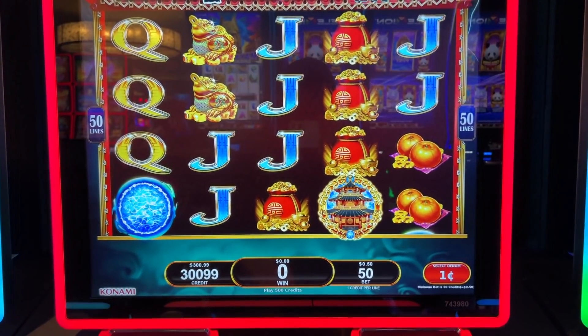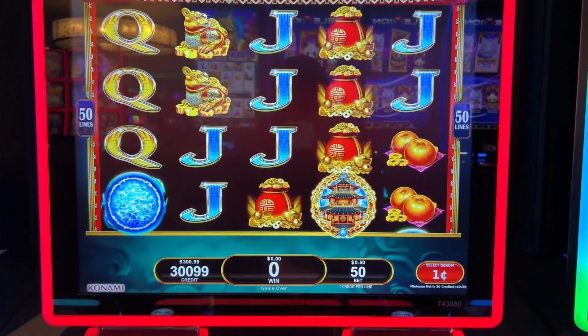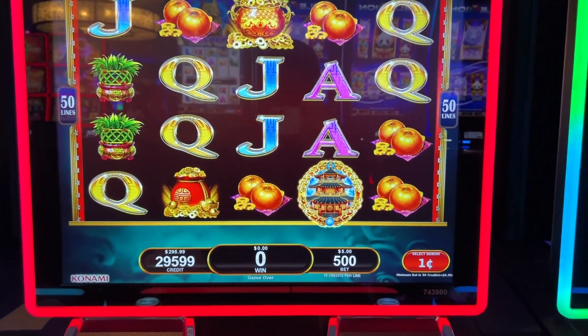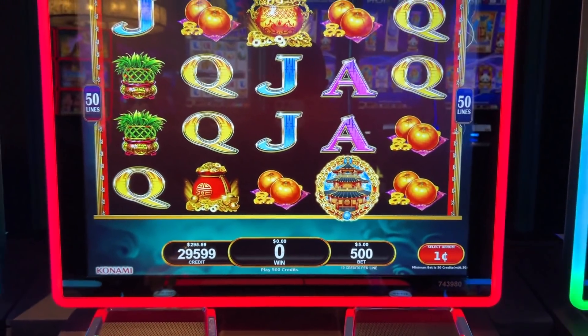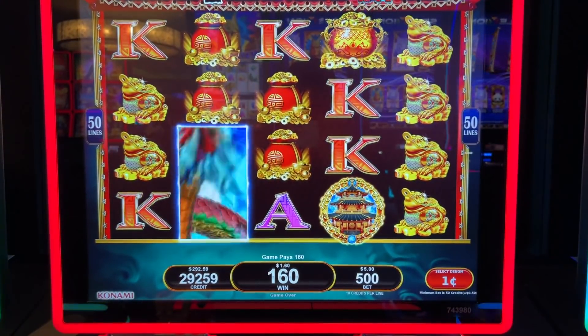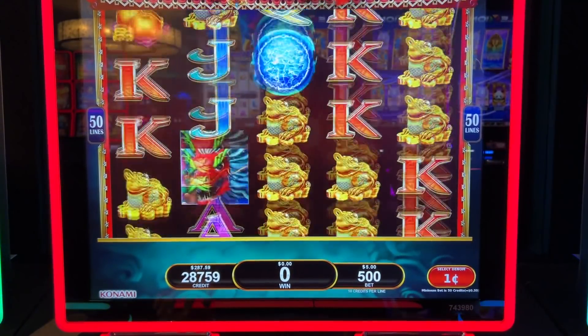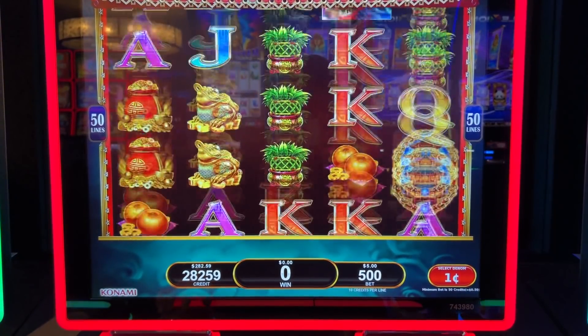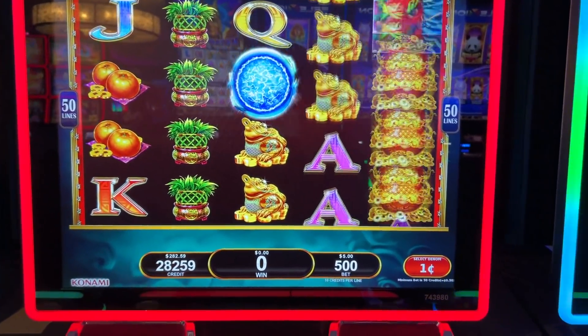All right, max bet is five dollars. I'm just gonna run a hundred dollars through here. Let's do max bet. I think that's your bonus symbol. Come on baby, let's get into that bonus. So you can either get the free games or you can trigger the hold and spin feature with these guys.